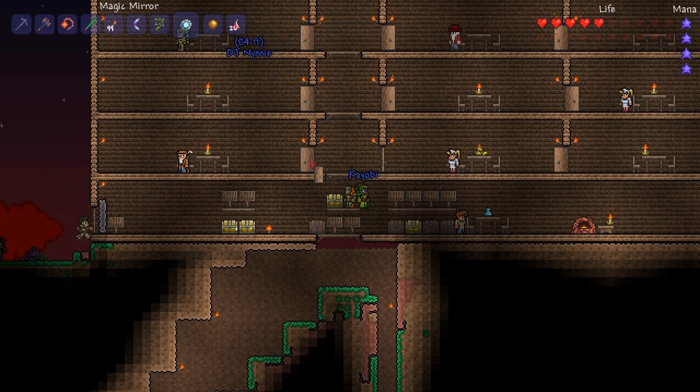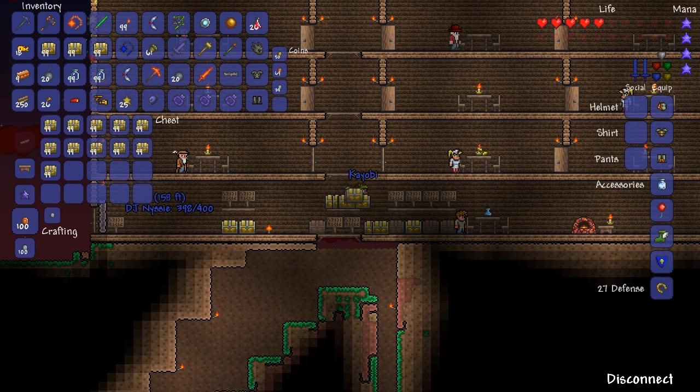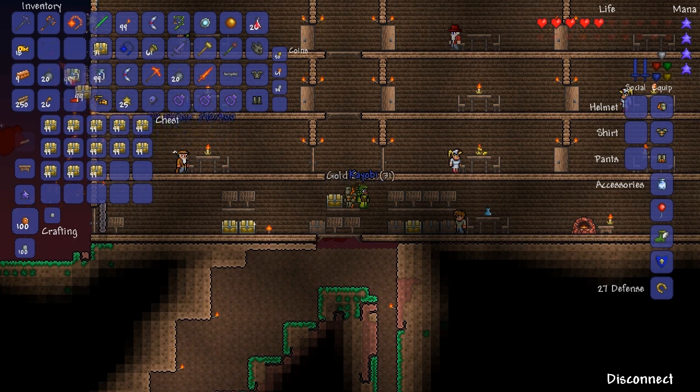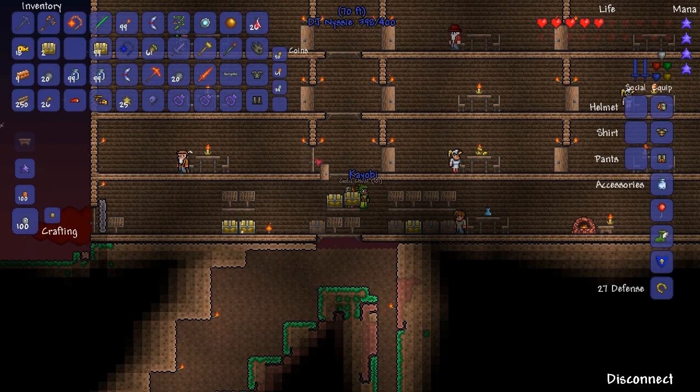My finger was starting to hurt after about 200 chests. I've got a comfortable position to do it in. Mini shark to the rescue! Hopefully you guys can hear my clicking. It only works for those bottom two doors, we've noticed. For some reason none of the other doors work with it. This is like the best glitch we've ever found. I actually got to do something useful for once.